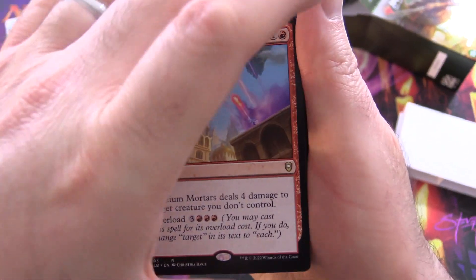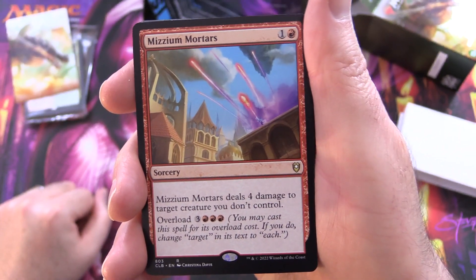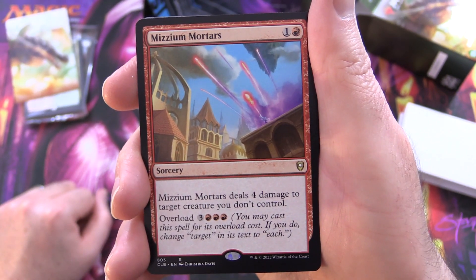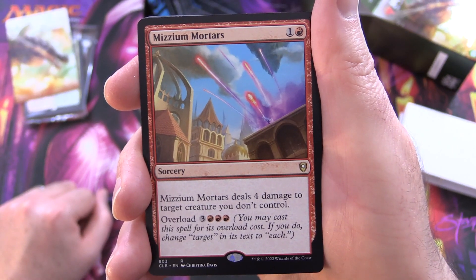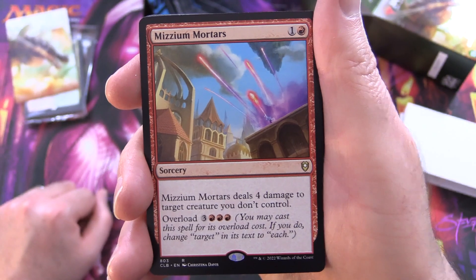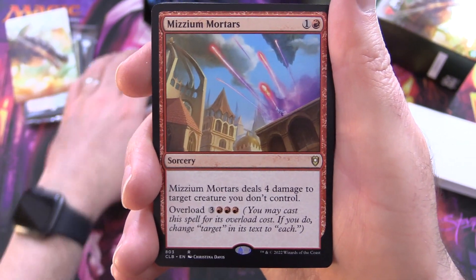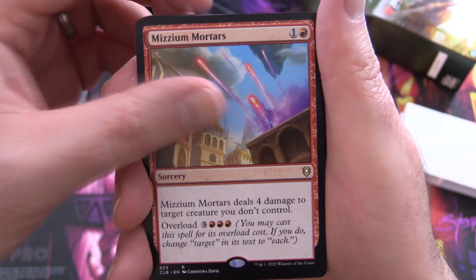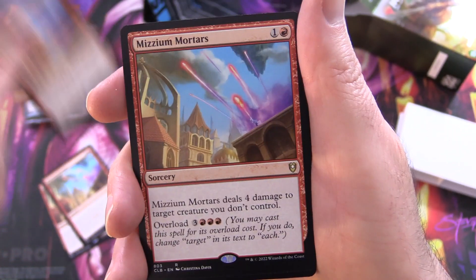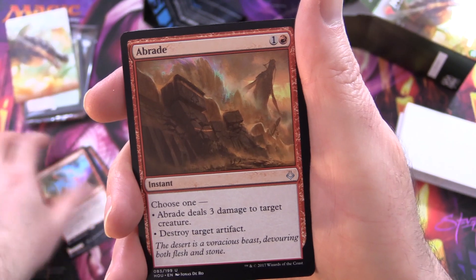We have Mizzium Mortars - Sorcery for two, deals 4 damage to target creature you don't control. Has Overload for three and three red; if you cast it for its Overload cost, change 'target' in its text to 'each.' So you've got some board wipe capability here - you're going to need a ton of mana. Four of those.